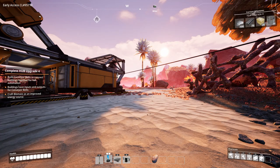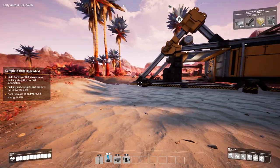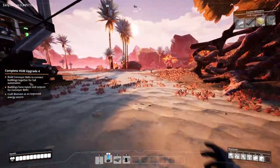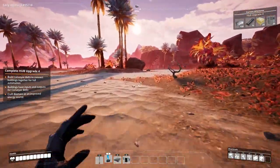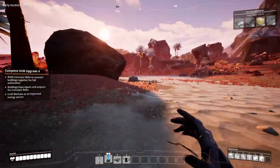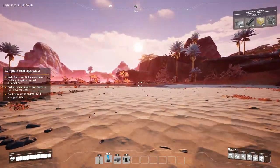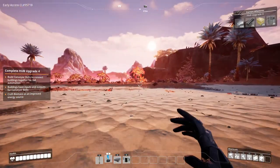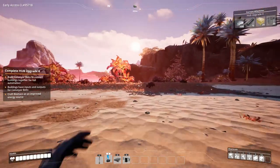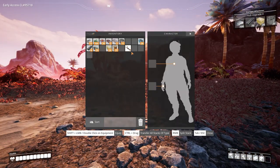The copper is 300 meters that way — that's a long way, 600 meters total. I kind of want to build our factory in this area. These rocks will be a bit of a problem, but we definitely need to build here. I need to equip my weapon before I forget again.